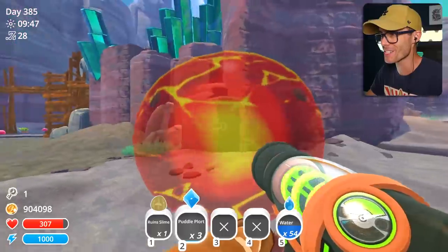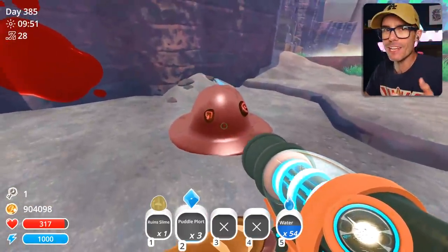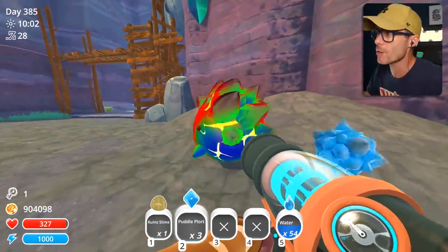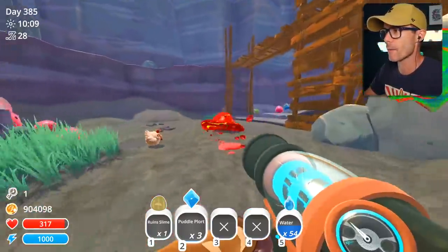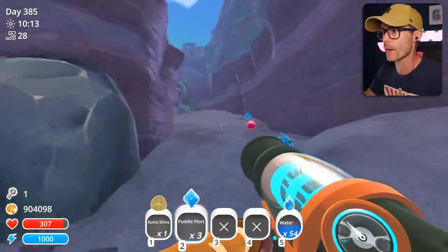That is one weird looking slime. He looks like a lava slime — like an actual lava blob. That guy's gone green and I don't understand why. Doesn't matter. Come over this way — we're gonna try and make some more Largos. We've got three more puddle plorts, let's combine them with some other slimes.